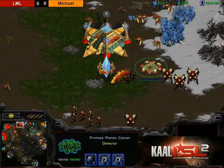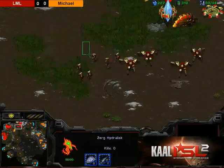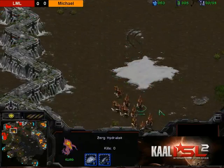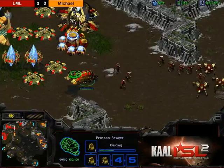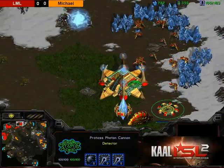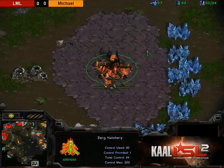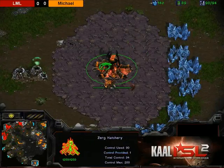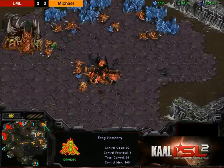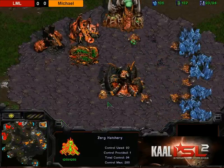Hydras counter-attacking — the zealots are still slow zealots, not very useful against hydras. LML backs off, the reaver comes back. One reaver with one cannon — he might want to make a couple more cannons. Michael's sixth hatchery is finished and his fourth base is now done.